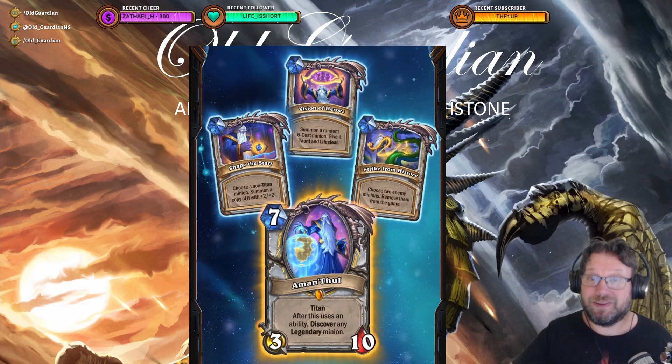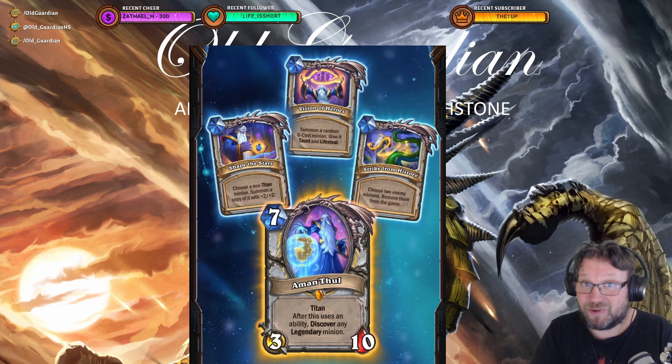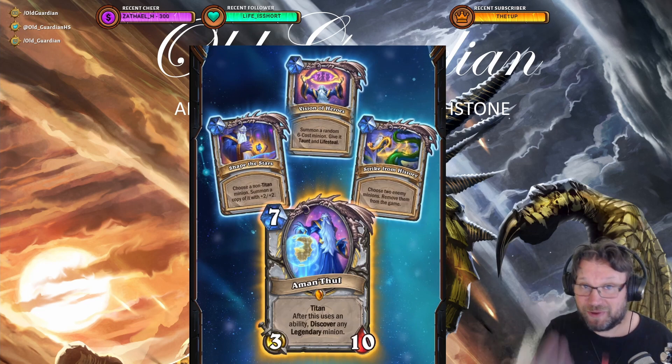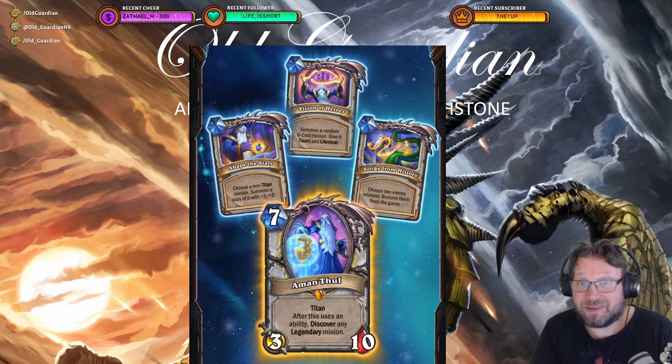So Aman'Thul at 7 mana is hard removal, or it can copy a minion of your own, or it can copy a minion of the opponent and give you that copy — that's also possible. So you can grab something your opponent has, or it can summon something. It's great when you have a board, it's great when you don't have anything and your opponent doesn't have anything, and it's great if your opponent has something. So what is there not to like?